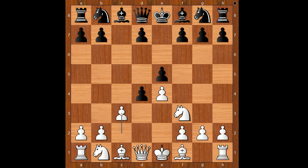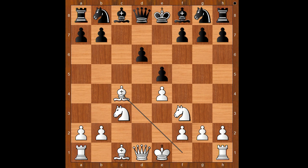So Welling played c3 — the Morra Gambit — sacrificing the pawn for development. d takes on c3, knight takes on c3, d6, bishop to c4. Black is a pawn up, but white has activated three of his pieces.